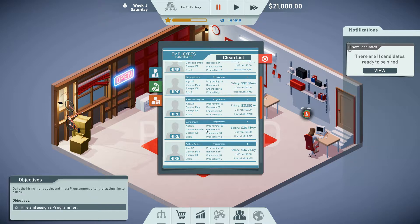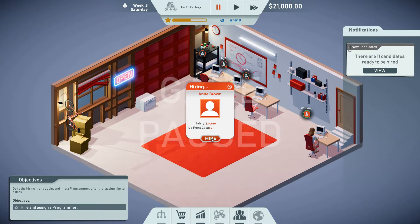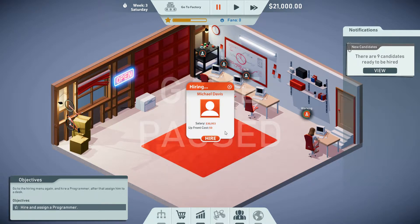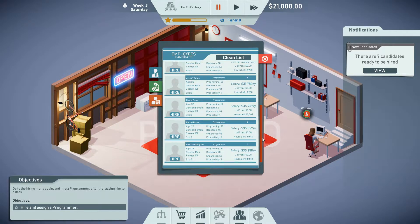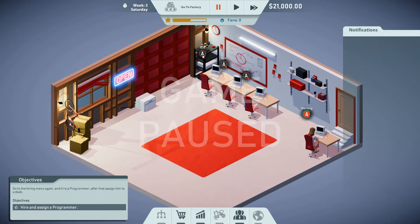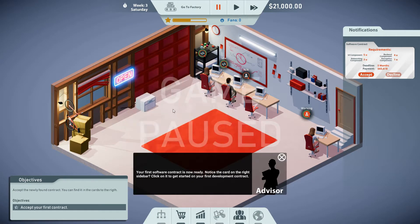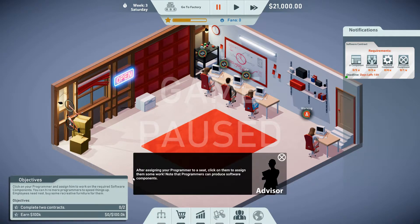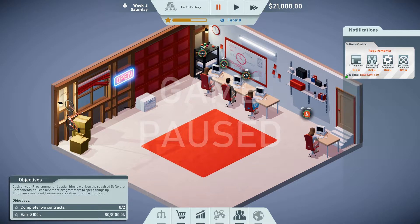Let's view and pause — there's a 40, a 20, and then a 40 and a 50. Let's hire Ann — and hire her a second time because the game is a little wonky like that. There's another 50 — Michael — hire and hire again. And we have a third 50 right here — hire and hire. Clean the list, place them at their desks, sign, sign, sign. The advisor says our first software contract is now ready — click on it to get started.